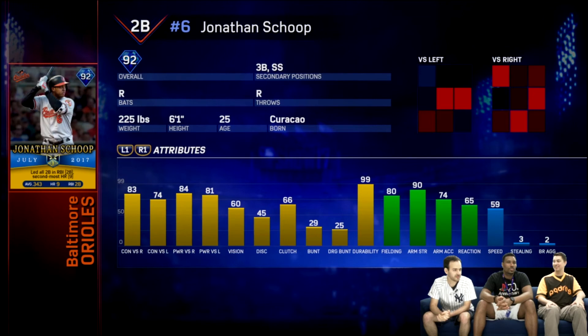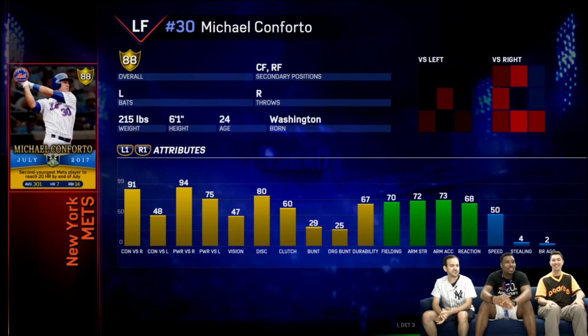The next card will be Jonathan Scoop, second baseman. He can play third and shortstop, and he's a right-handed batter and thrower. I don't like his contact because he batted .343 this month and his contact feels a bit lower than expected. I'm surprised they even gave him a card, mostly because he just got updated to a gold. Contact versus righty is 83 and versus lefty 74. Power is not bad — 84 versus righty and 81 versus lefty. Discipline at 45, vision at 60, clutch at 66 — the discipline is a little low. I'm not picking this card up, but it's not a bad card.